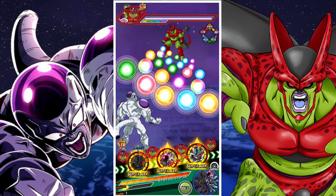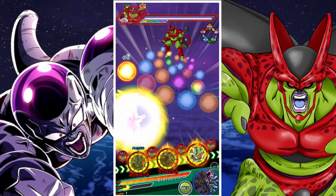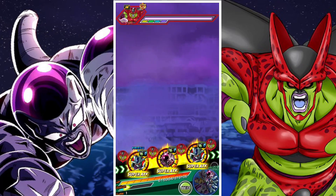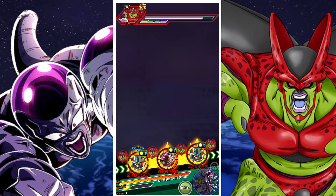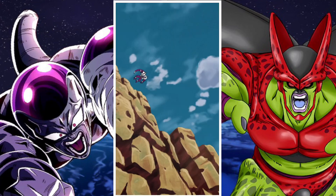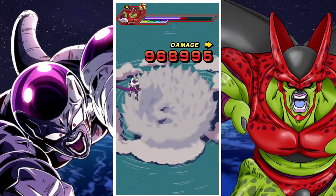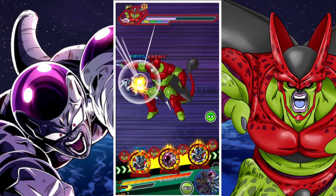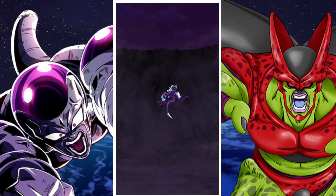As you guys know, I try my best to evaluate units in what's considered the hardest content. So usually with main or featured units, or featured unit EZAs, I try them out in Red Zone and the Cell Max event. If they are kind of generic EZAs, I just try them out in whatever stage they are suitable for. The Full Power Freeza recently got his EZA.